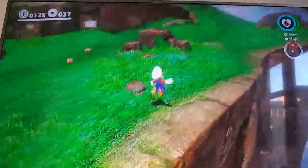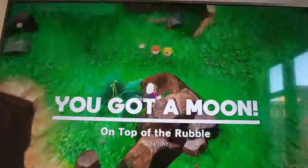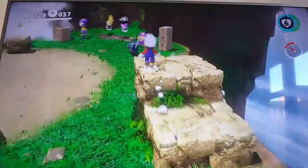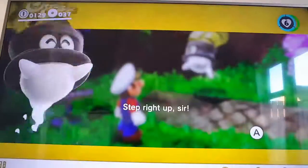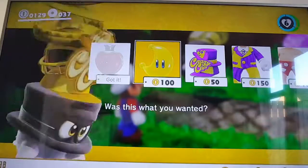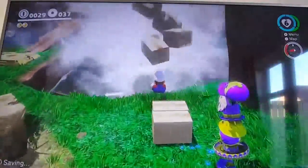Right, so let's go find some more coins and get some more power moons. Over here there are shops where you can buy stuff, so I'm going to buy the Cascade Kingdom power moon. There we go, let's try and find some more.